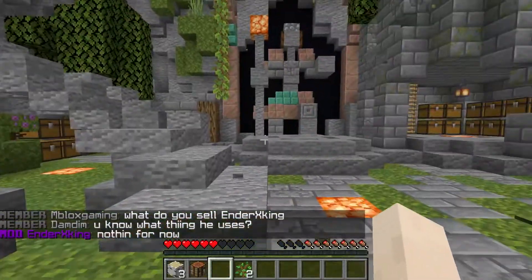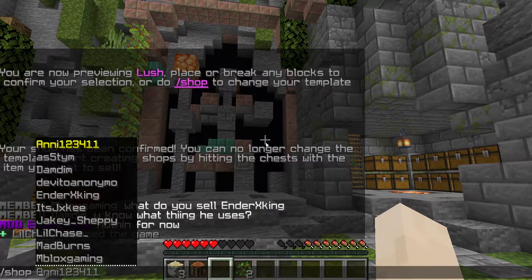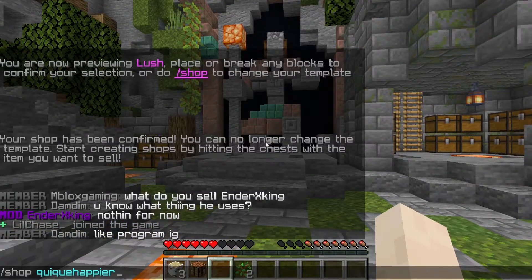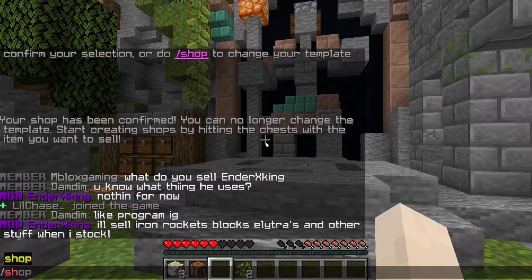So there you go, here you have your shop. People can visit it by doing slash shop and then your name. So my name is Kikkel Happier, and people will be able to visit my shop by doing slash shop Kikkel Happier. You can also visit your own shop by just doing slash shop.